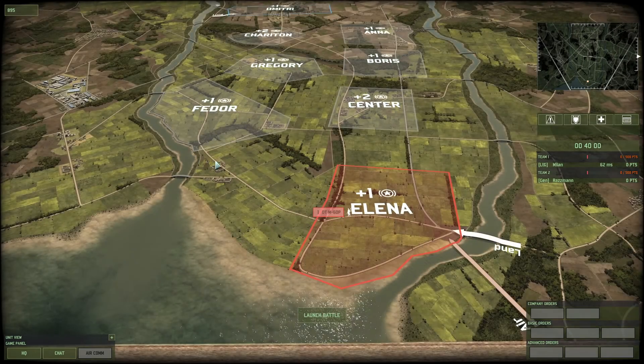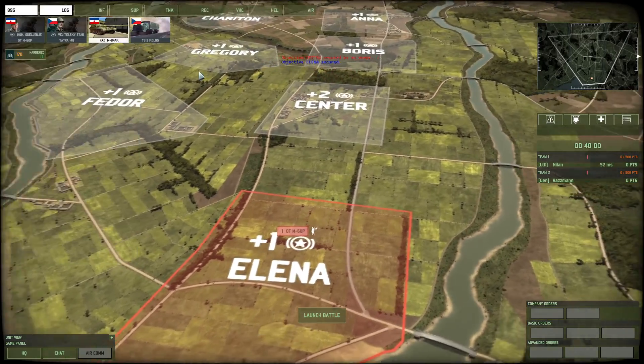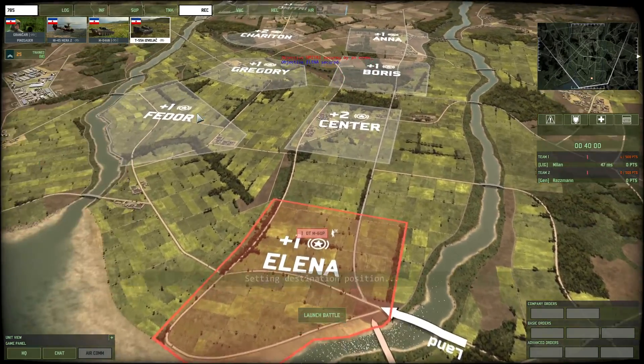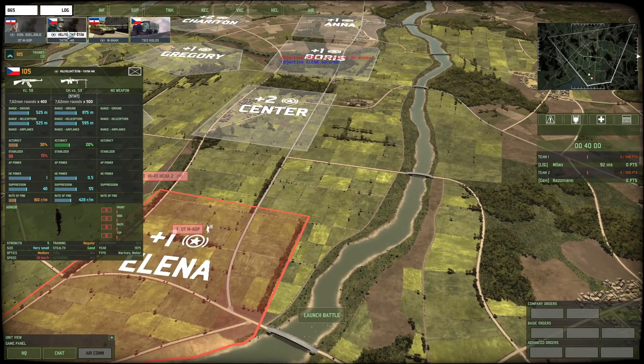Hey everybody, welcome back to another 1v1 tournament match against Greyhound — game 2 in this set of 3. No matter who wins the second game, that's still gonna be a game 3. And now we are playing as Eurocore on Pettifield.